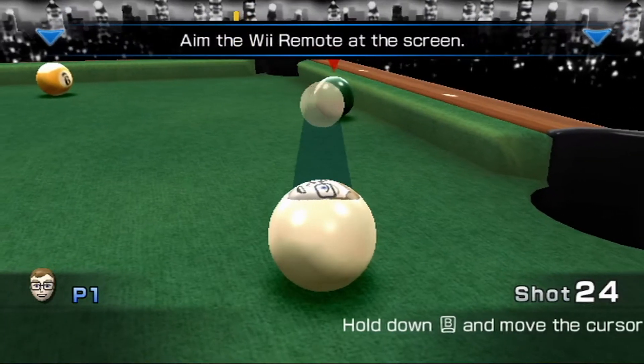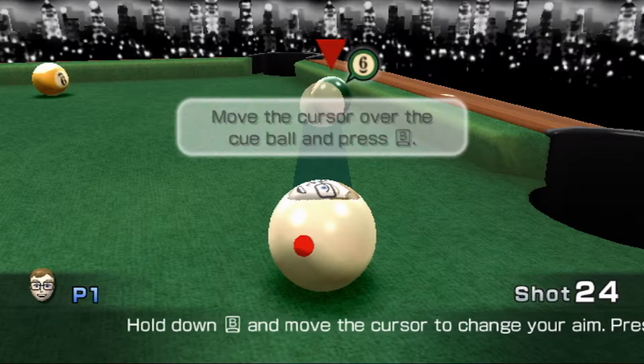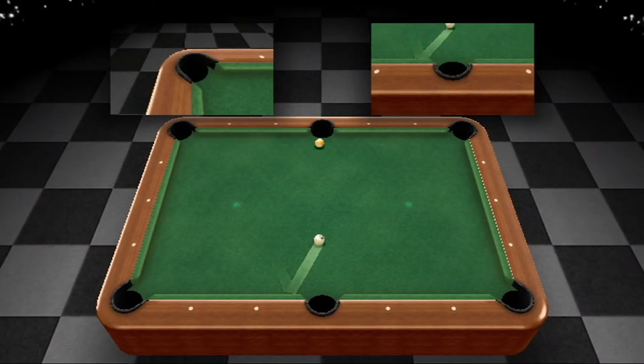Next up, Billiards. It's literally just a game of pool. You basically pull the Wii remote back and the balls go into one of the holes. And that's basically it.